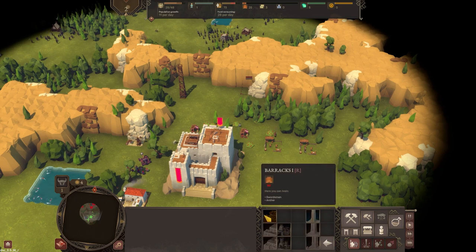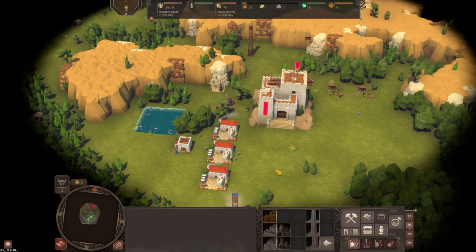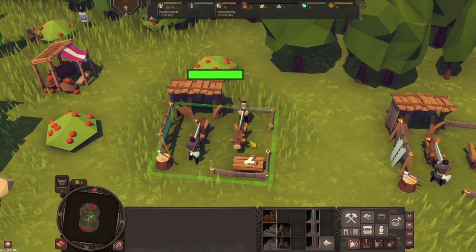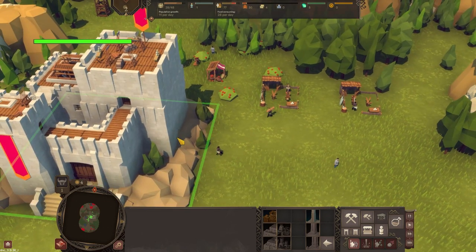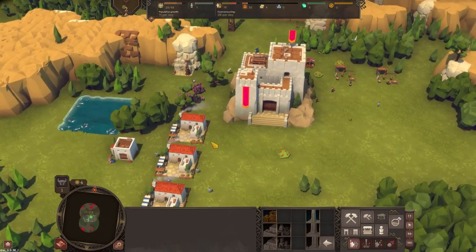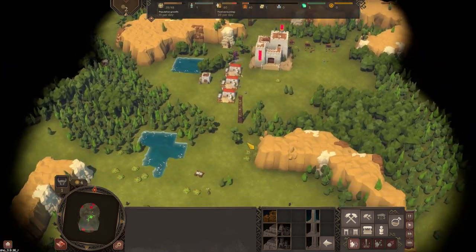How expensive is a barracks? 80 wood - quite expensive then. Yeah, we're gonna have to save up a bit of wood. Get chopping! We really could do with recruiting more people than just our starting force - it would make life a little bit easier.